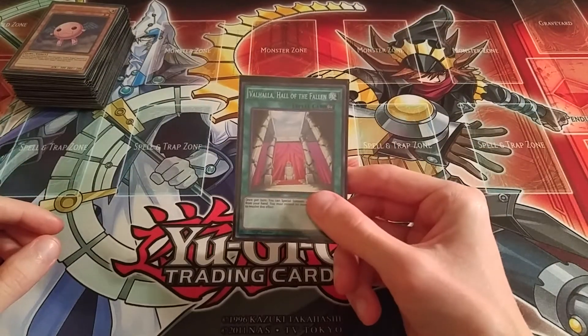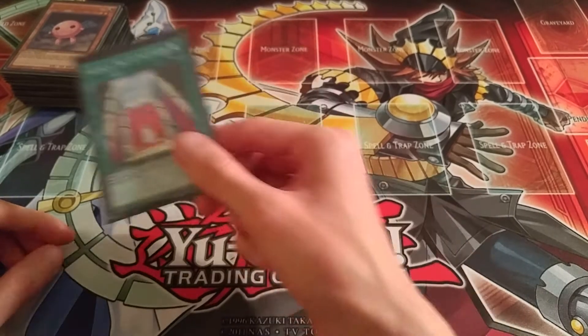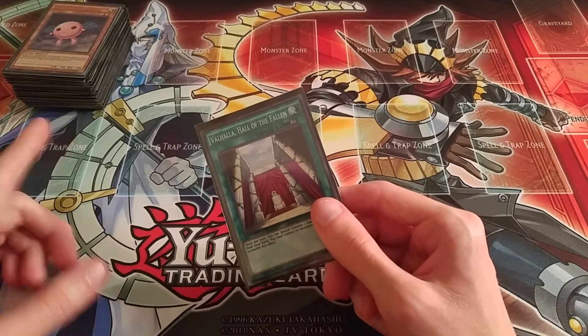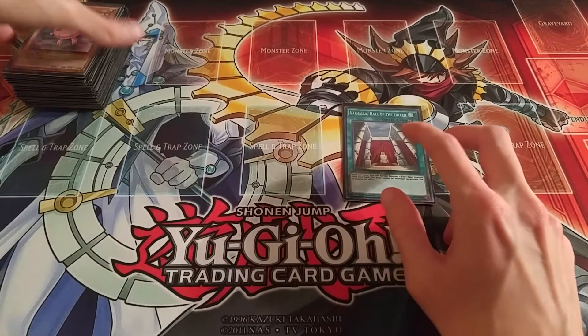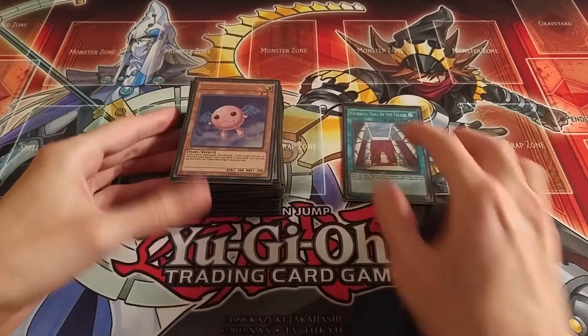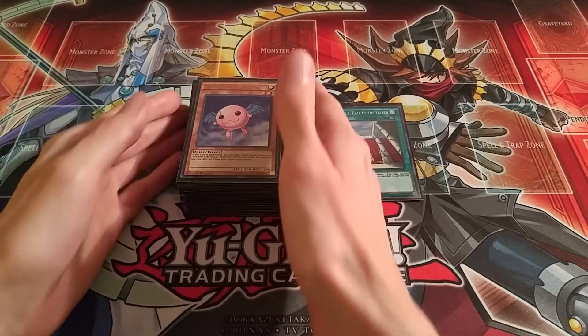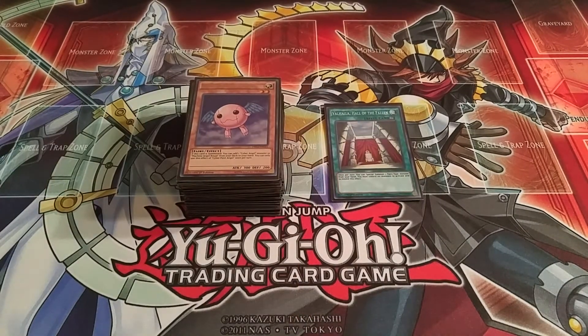The one card for the side deck is Valhalla, Hall of the Fallen, because it is a fairy deck and this card does work in the deck. I did have it in the main deck, but when Preparation of Rites came to two, I put the second one in and moved this to the side deck. That's it for this Cyber Angel deck profile — no extra deck, based on Ritual Summoning so the new rules don't affect it. It's a lot of fun, very good, and has great variety. I really love this deck — it's my favorite Ritual deck and I definitely recommend it if you like Ritual Summoning. Hope you all enjoyed the video. Stay tuned for the next video. The Supreme King signing off — get your game on.